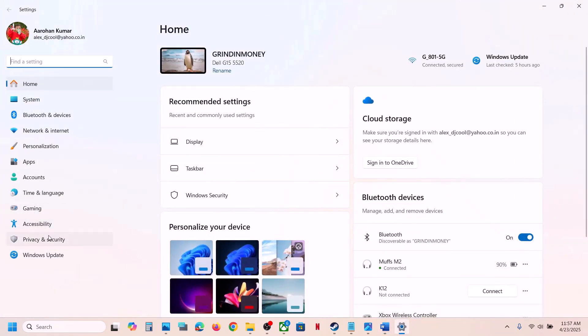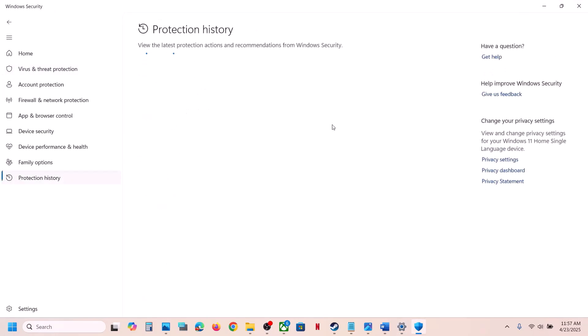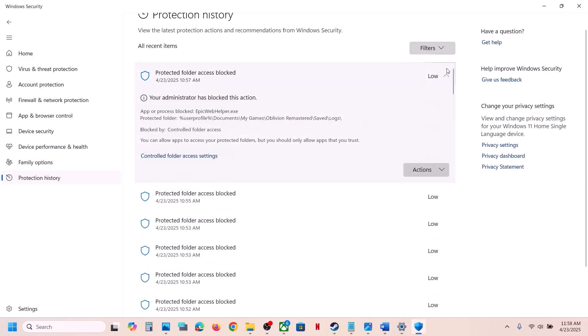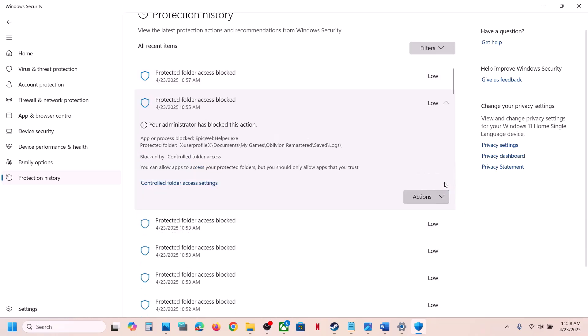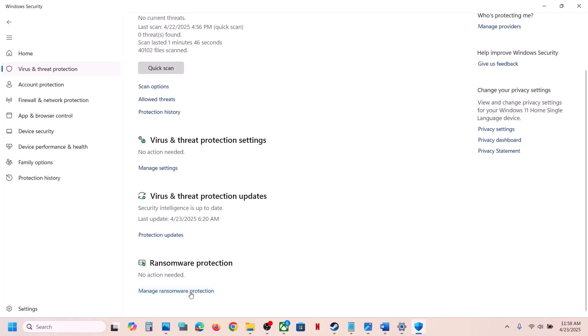If you're using Windows Security, open Windows Settings, go to Privacy and Security, click on Windows Security, then click on Virus and Threat Protection. Go to Protection History and you will see a list of blocked files. Find the latest one related to the game. Click the down arrow and you'll see the game listed. Click on Actions and then click Allow on Device to unblock it.